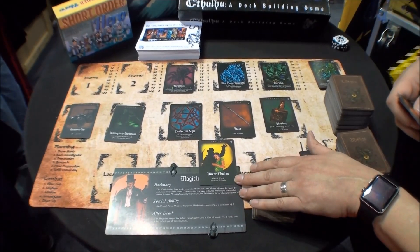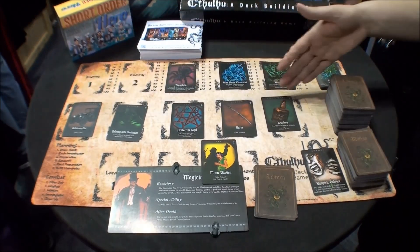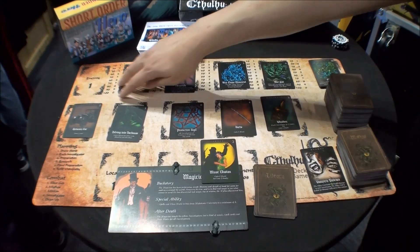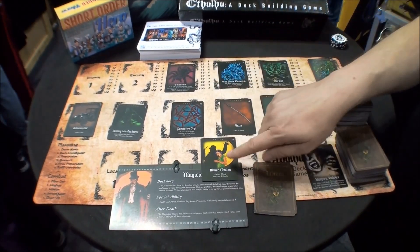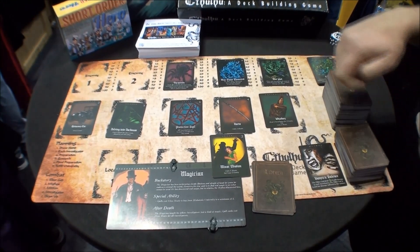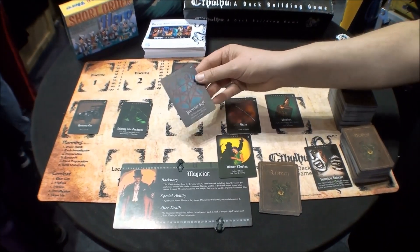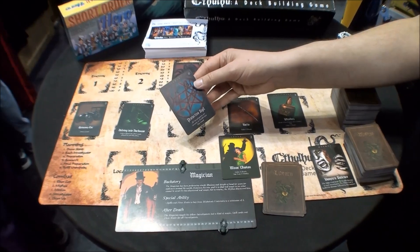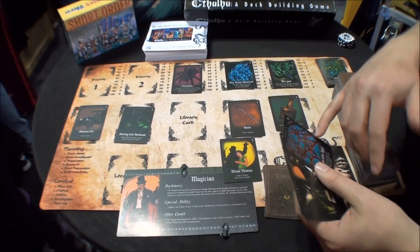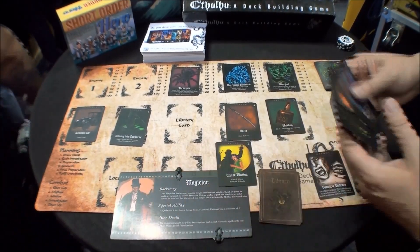Now I've gotten my three Moxie and moved into the research phase. In the research phase, I can purchase cards from the public library — the cost is shown in the top corner. Because I'm the magician, my special ability lets me get spells for three Moxie instead of six, so I can work with teammates to get a spell that normally costs six for only three. One unique mechanic: newly researched cards go directly into your hand, not your discard pile.